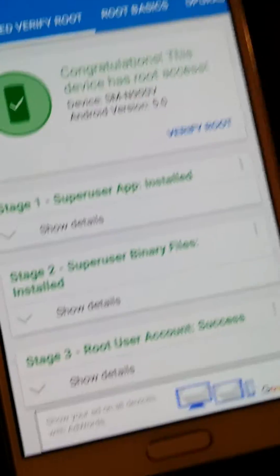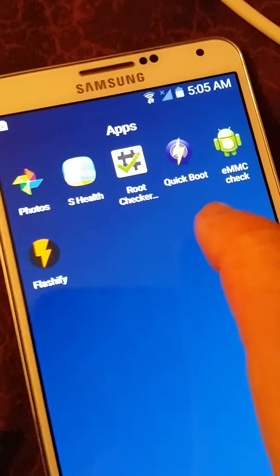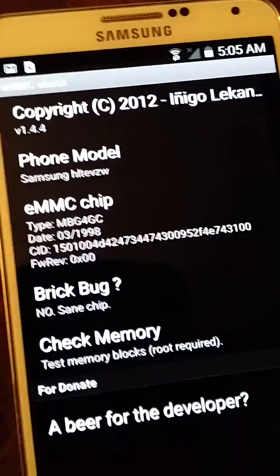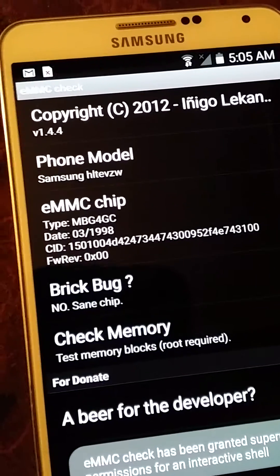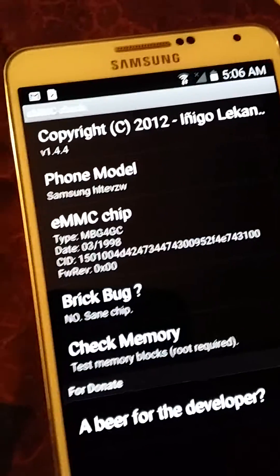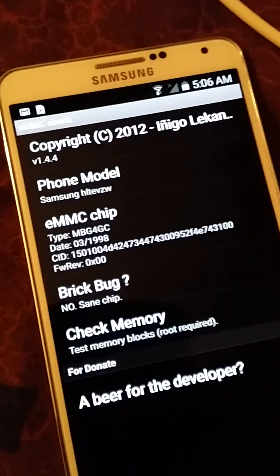Congratulations, you have root. Now, EMMC check — yeah that's XDA Developers. So that's the new CID that came from my developer edition that I'm filming with right now. My name's alexp1289 on XDA.